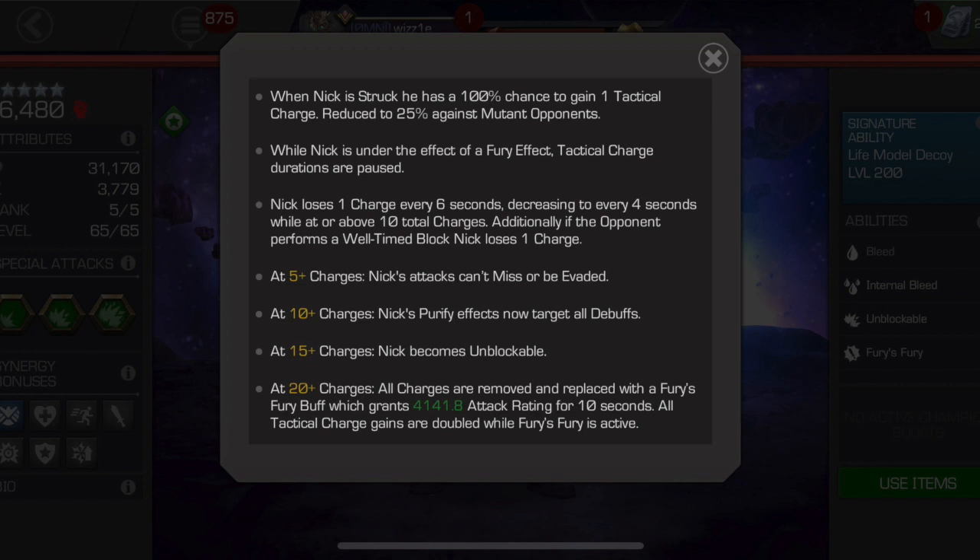At 5+ charges, Nick's attacks can't miss or be evaded — all your Spider-Man and Spider-Verse champions, Ghost, Wasp, anyone with a miss mechanic built in, completely off the table. At 10+ charges, Nick's Purify effects now target all debuffs, not just non-damaging ones. At 10 or more charges, which doesn't take too long to reach, you can purify everything — and this is where he becomes somewhat suicide-friendly. At 15+ charges, Nick becomes unblockable, and this is probably what he's most known for and what makes him so powerful.